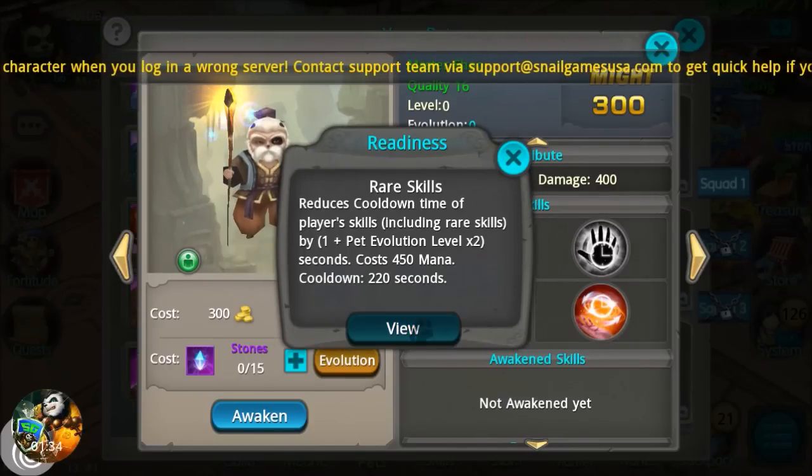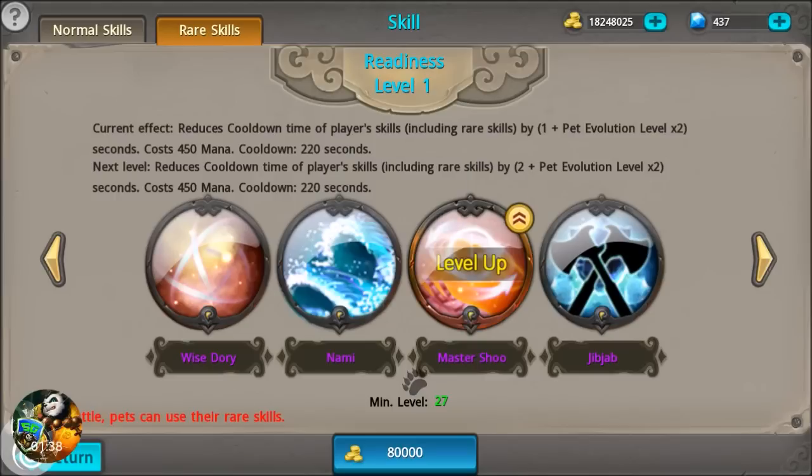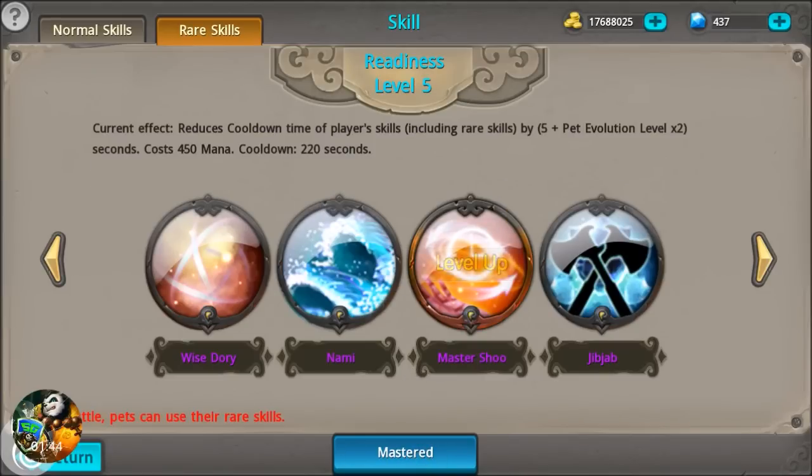Let's go level that up and see how it affects things when we unlock and master it. It looks like it is actually increasing cooldown reduction of player skills by five plus pet evolution — so instead of one it went to five. That's pretty nice.